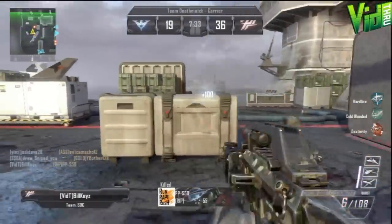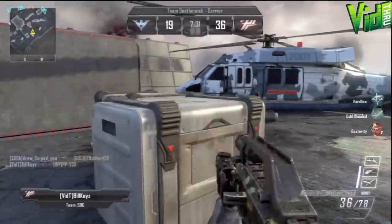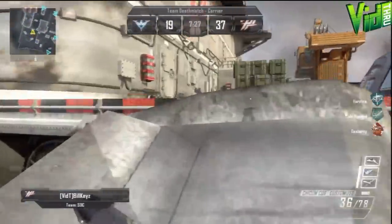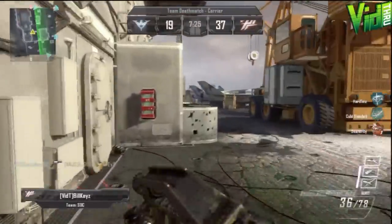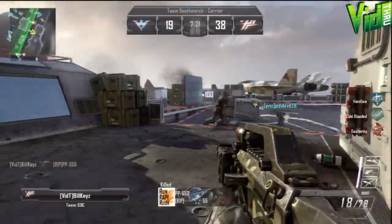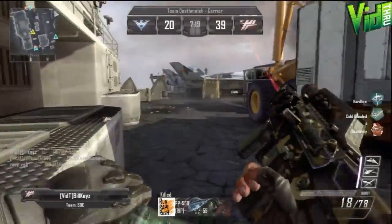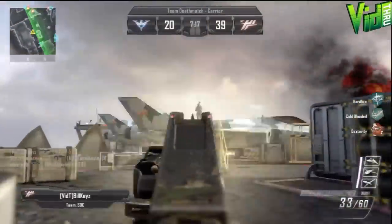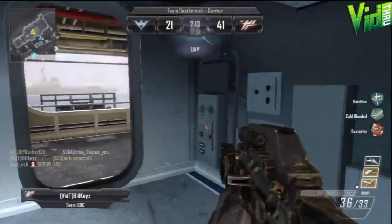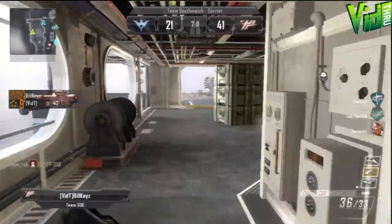I use Hardline a lot. I normally use Cold Blooded at the beginning of my prestige, and Dexterity — those are fairly new to me. The combat axe: I'm just not good with it. Some people can throw combat axes like a boss, I am not. But hip firing with this gun is ridiculous. The grip isn't really that useful unless you're aiming down sights.